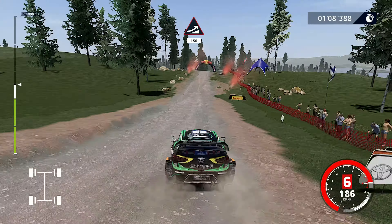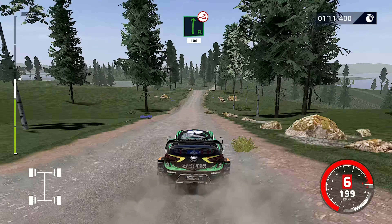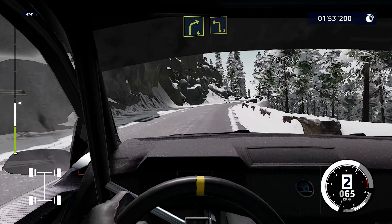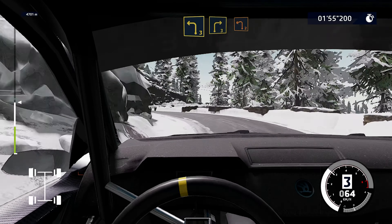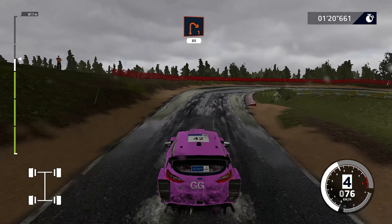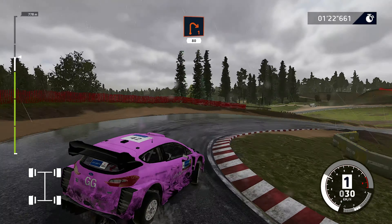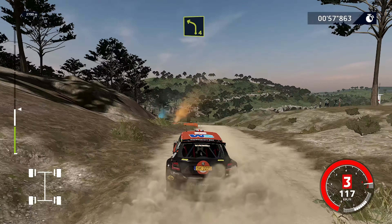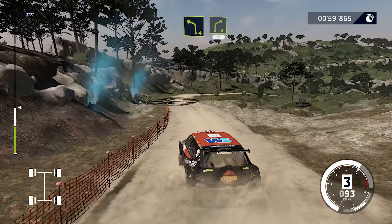When you're in the zone, the graphical flaws, even in the context of the Switch, melt away. Using the cockpit camera, listening to your co-driver bark the pace notes and beating Mads Østberg has never felt better on a portable device. I should also mention that docking the console and using a Pro Controller or a third-party equivalent such as the 8BitDo Pro 2 is best, as by default the HD rumble is so strong you're concerned your fingernails might fall off.